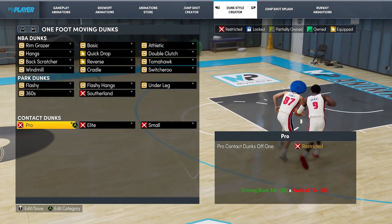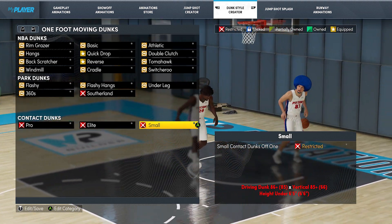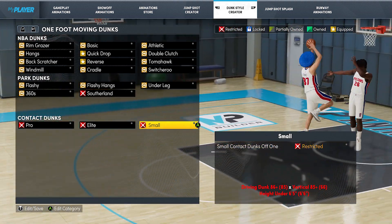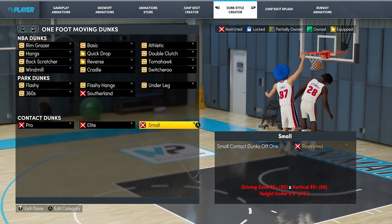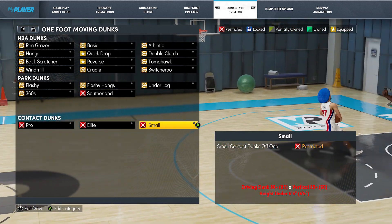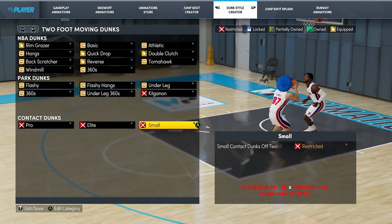What is up YouTube, today in this video we are talking about meta point guard builds in NBA 2K22 Next Gen. To start off, the small contact dunks look pretty crazy — I'm showing them in this beginning clip. You don't really see point guards with these dunks, like the defender falls down like a statue. Another animation where he gets knocked over — there's one foot and two foot moving small contact dunks.